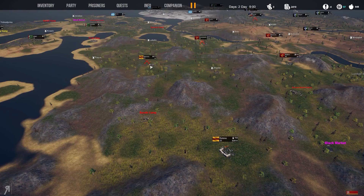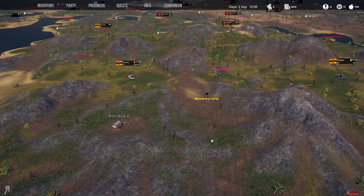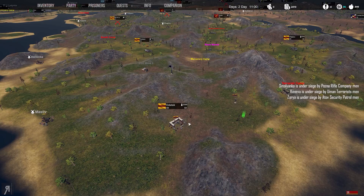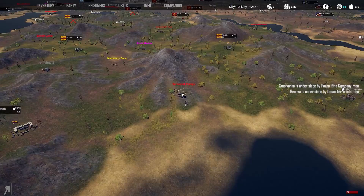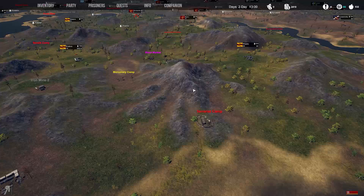Maybe we can head back and try to take the iron mine again. There might be a couple of bandits we can fight since we're in a pretty decent health situation right now. There's a terrorist camp — we're not going to be able to deal with that, not right now at least, though it would be really cool if we could.